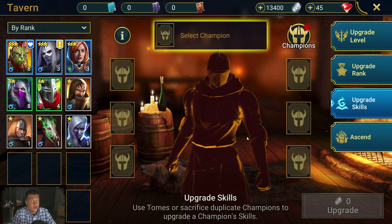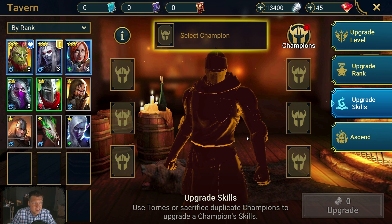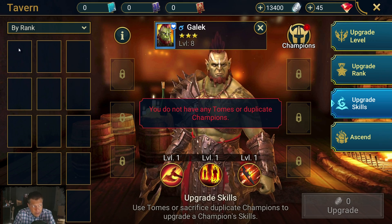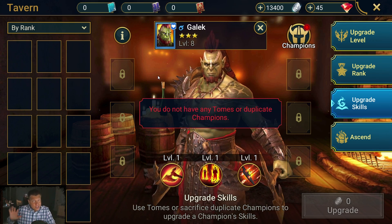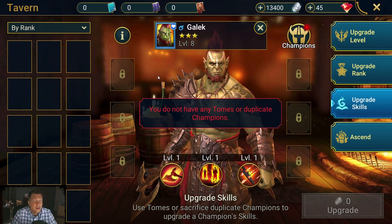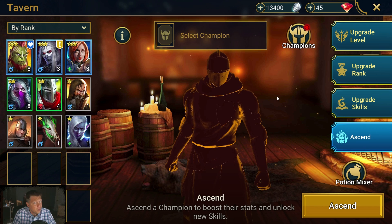For skill books under Upgrade Skills: I don't recommend using your skill books until after you've played for a few days and really know what characters you're going to focus on, because skill books are really tough to get. You can also upgrade champion skills by finding duplicates — a duplicate Galak from a shard would show up here and you could sacrifice it to upgrade his skill. Same advice: wait until you understand more before sacrificing rare champions. Ascension you're not going to worry about for probably a few days.